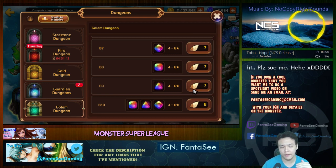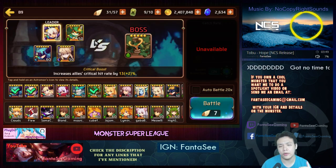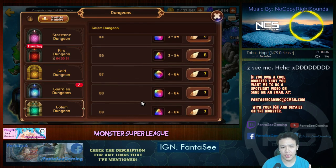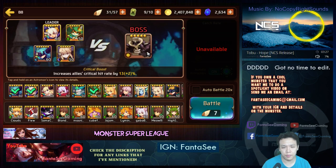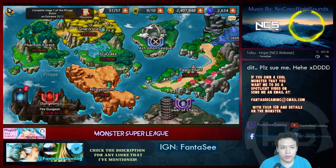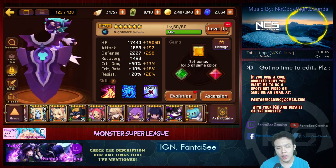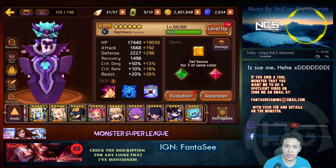If you have a team on the same grade of runes that can effectively farm the dungeon, you won't notice the level difference. The only thing you'll notice is on floors like B8 and B5 — those square slots are a lot harder to get because the boss is element neutral, so you can't use an element that's strong against it to overpower it. You can't really skip through levels; you have to work your way up one by one and build a team for B7 if you plan to farm it.